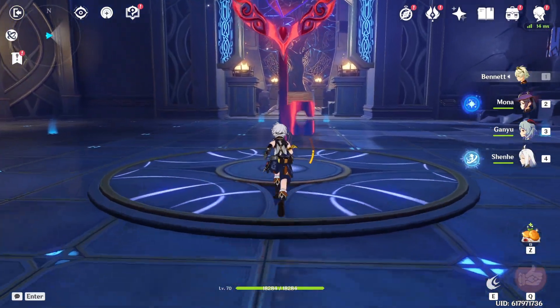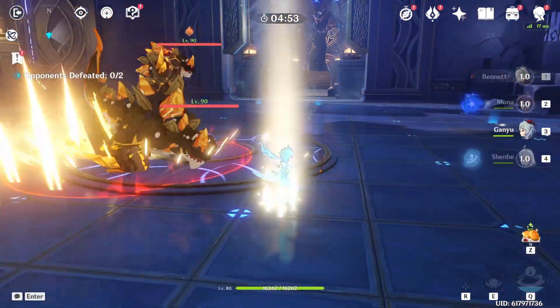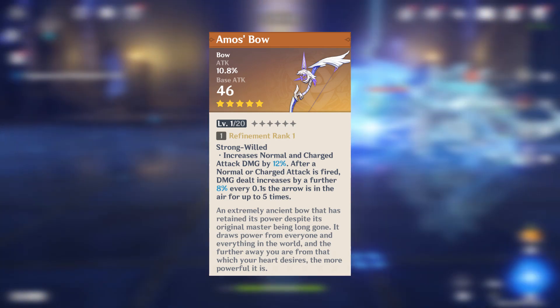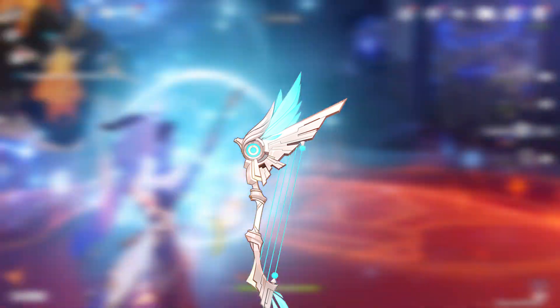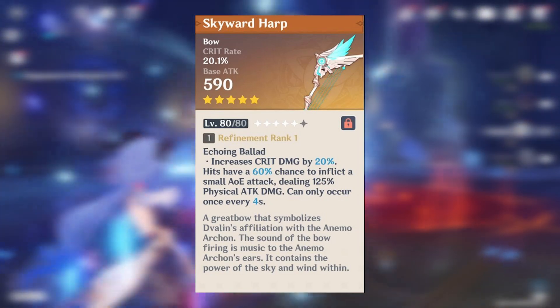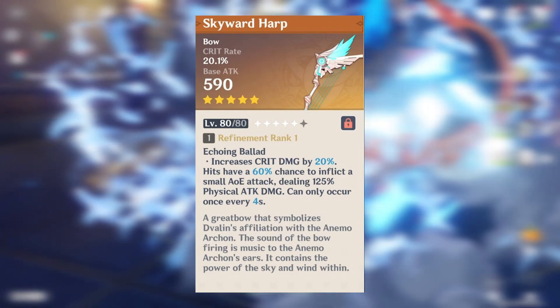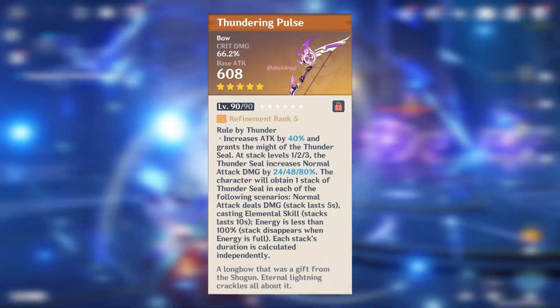For Ganyu's weapons, we'll discuss good 5-star options and viable 4-star options. The Amos' Bow is like a love letter to Ganyu — its substat is attack and it skyrockets your damage with up to 5 stacks after hitting an enemy with normal or charge attacks. The Skyward Harp has a crit rate substat, increases crit damage by 20–40%, and has a chance to create an AoE attack dealing 125% physical damage every 2–4 seconds. The Thundering Pulse has a crit damage substat and increases your attack by 20–40% for doing regular attacks.